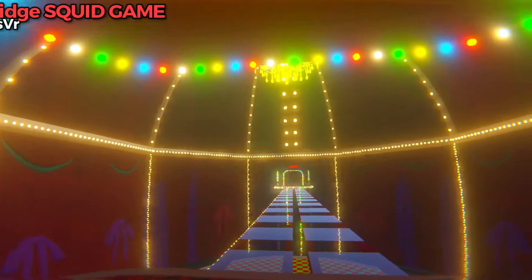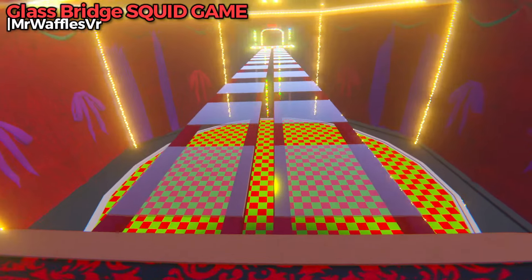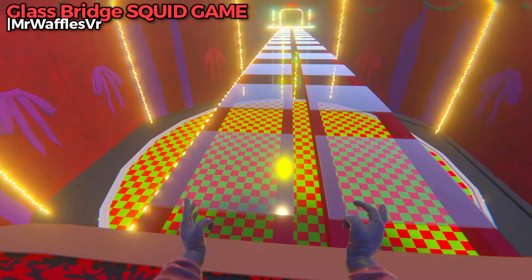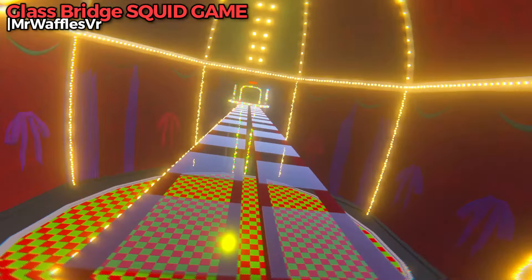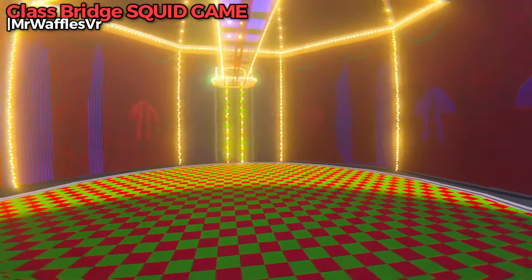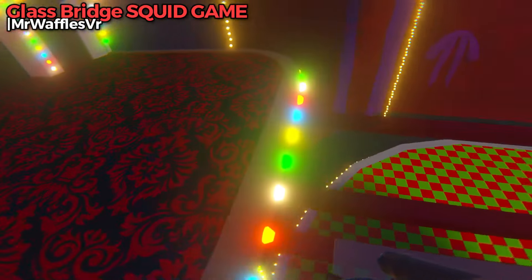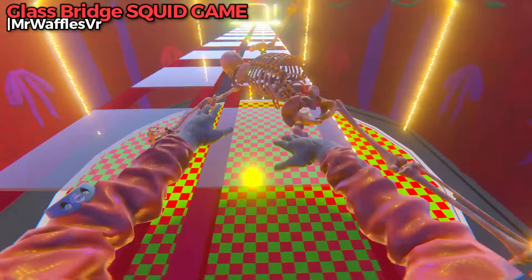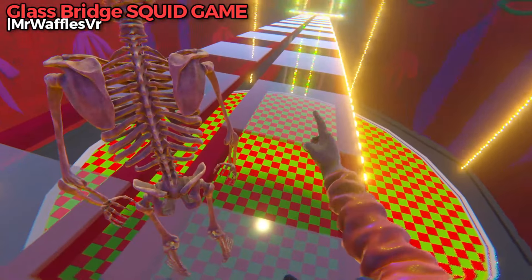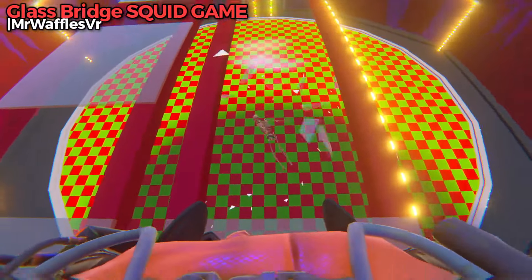Now we're on the glass bridge from Squid Game. So how does it work — is it a 50-50 chance all the way across? Because you're going to need to be damn lucky. Let's try. Does that mean the other one's safe, or how does this work? So it's 50-50. Skeleton, please test for me. That means it's a pretty low chance to be on the right again — so let's test that theory, Skeleton. Yep, knew it.